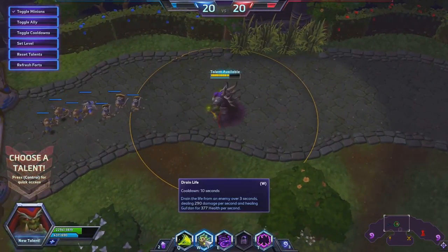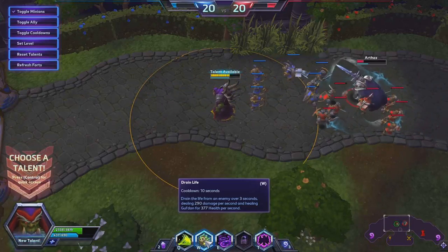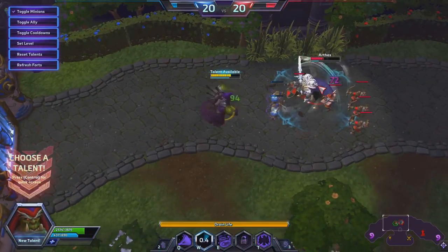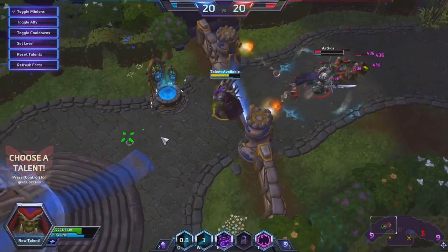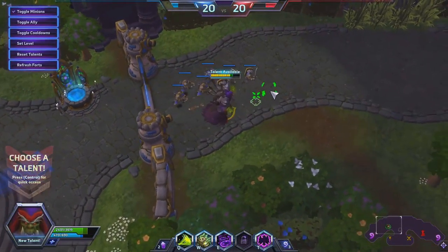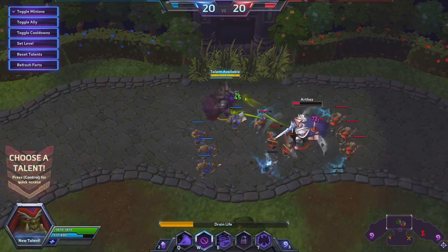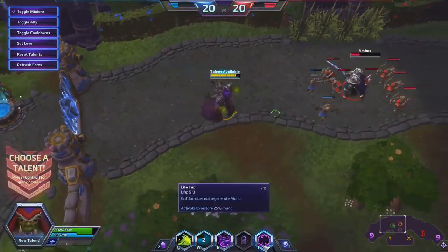Your W ability is called Drain Life. This is one of the ways you can get your life back. You drain the life from an enemy for 3 seconds, dealing 290 damage per second and healing 377 per second. So we're going to use this on Arthas here — drain him, and you can see I'm draining his life and getting my life back. I can use Life Tap again to get some mana back. This is what I mean about managing your health compared to your mana. You don't want to be totally draining your health, because there is a 10 second cooldown on Drain Life. So use Drain Life as often as you can to top off your health, so that you can use Life Tap to get your mana back.